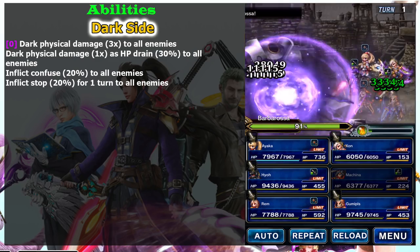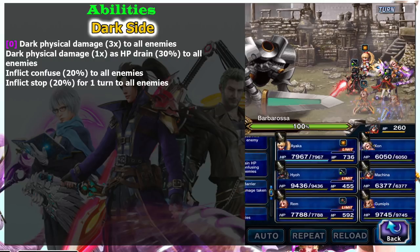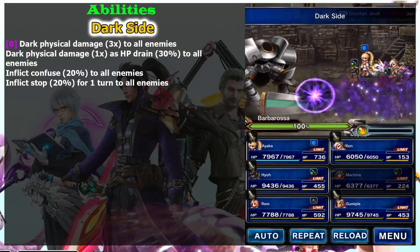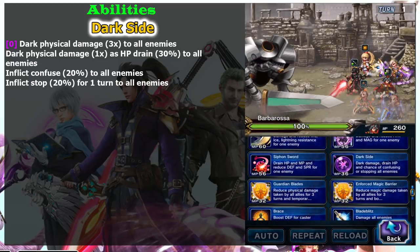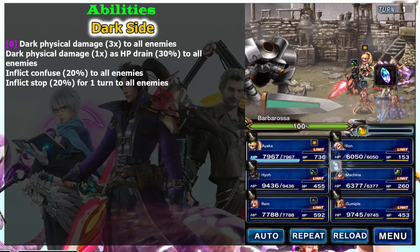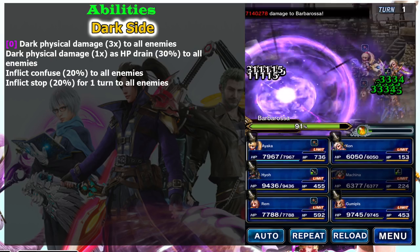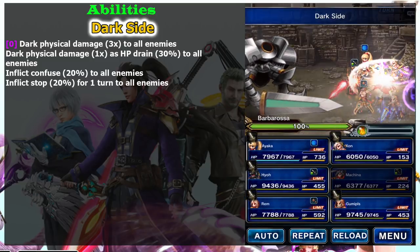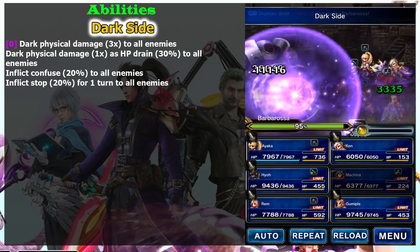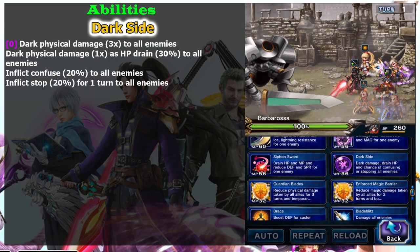Next is Dark Side. On normal battles it's an ordinary AOE attack, but in PVP it is really good because it has a chance to confuse enemies, causing physical attackers to hit each other. The best part is a 20 percent stop chance — and since he's a dual wielder, he will use this twice. This ability makes him a good PVP character.